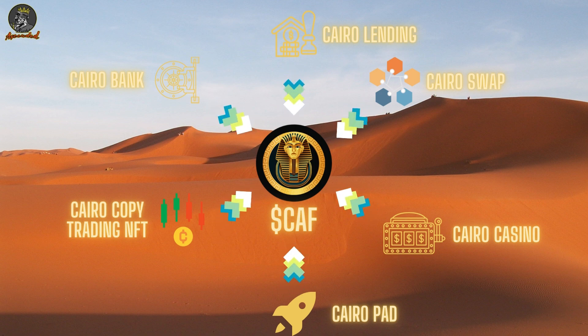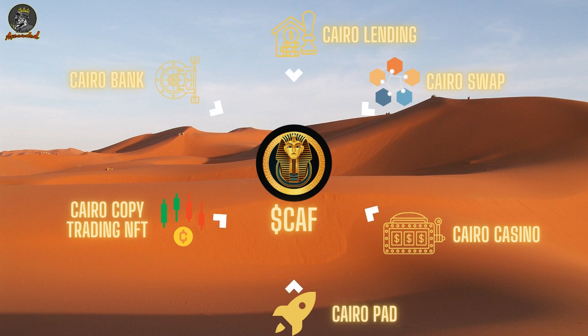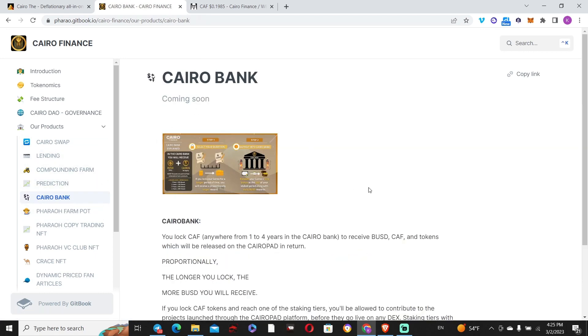Before I end the video, I want to reiterate — this is the whitepaper where you can see most of what I just discussed, including what's launched and what's coming soon like Cairo Bank. Last thing: I always repeat myself on the high-risk part — please exercise caution. These are degen decentralized applications; you most probably will lose your money, but there's a chance you might end up on the winning side. The value of the native asset is not guaranteed. I hope you got some value from this overview of Cairo Finance. As usual, no referral links — see you in the next one.